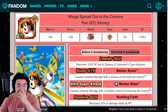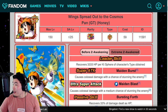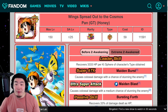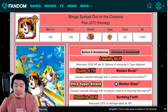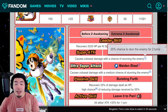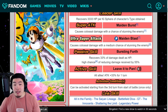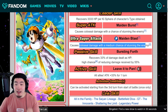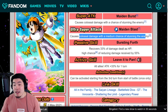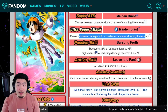Let's move on to the LR B Pan. Before the EZA, her leader skill recovers 3,333 HP per Ki Sphere of a character's type obtained. Super attack causes Colossal Damage with a 25% chance of stunning the enemy, and the ultra super attack is Colossal Damage with a medium chance (30%) of stunning the enemy. Passive recovers 33% of damage dealt as HP, and high chance of reducing damage received by 55%.